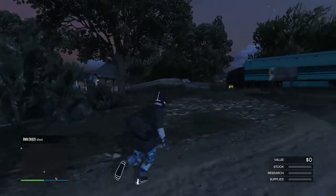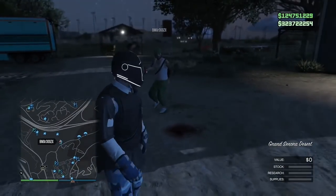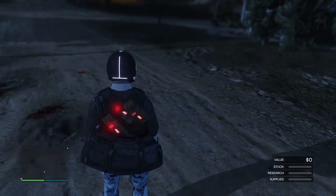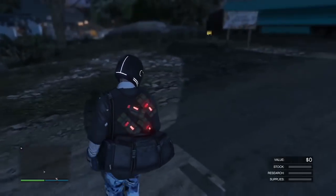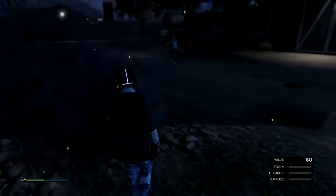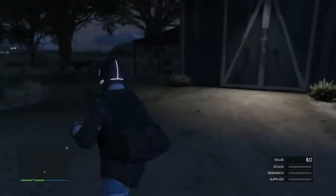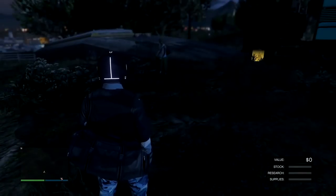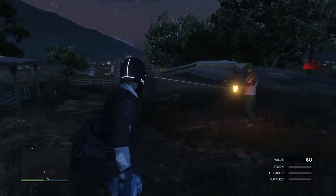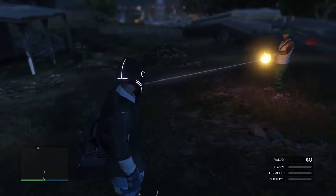Shout out to BMX for helping with this video. Now, you can't actually pull out your guns on foot - your weapon wheel comes up but when you highlight a gun your character looks like he's taking it out and then puts it right back. We haven't figured out a way to get guns while on foot. However, if you start the glitch with a vehicle already out - like a Buzzard or a car - you can actually access your weapons inside that vehicle.